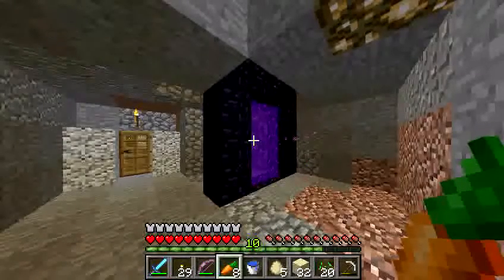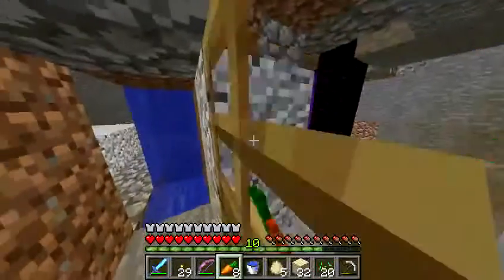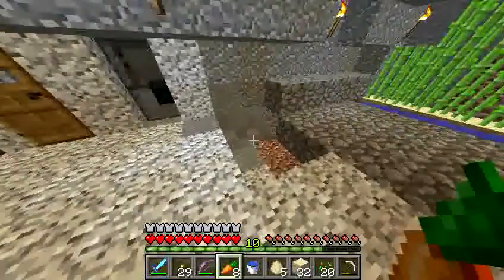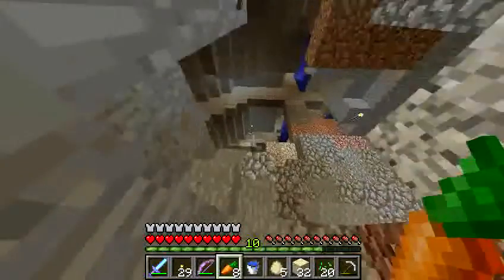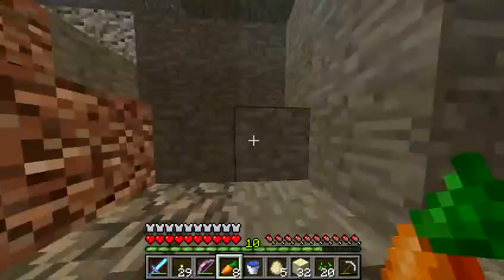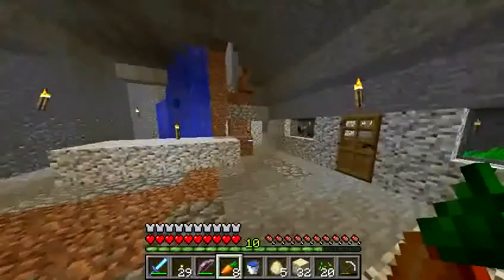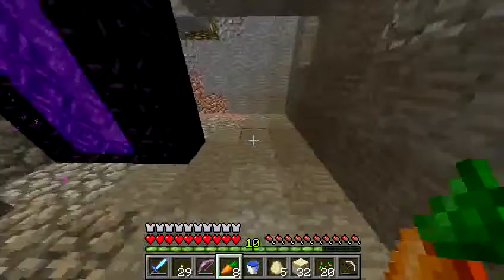The game's way to solve that is to put a counterpart portal in the overworld, and it put it here. This is actually a big cavern that is now my home. I've been very lucky — a lot of diamonds. It doesn't really look like a cavern because I've got floors put in. I've managed to turn a few diamonds into a whole bunch, thanks to trading.